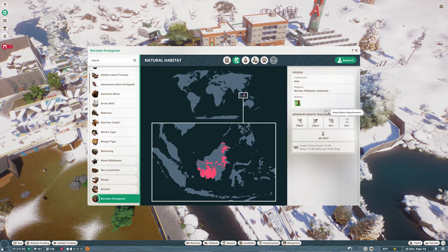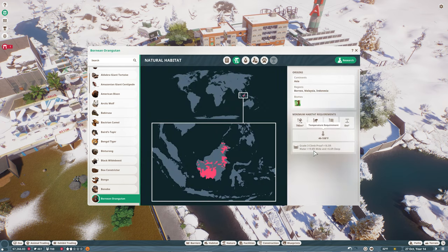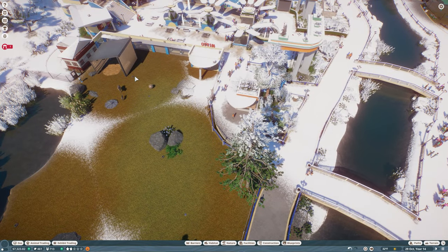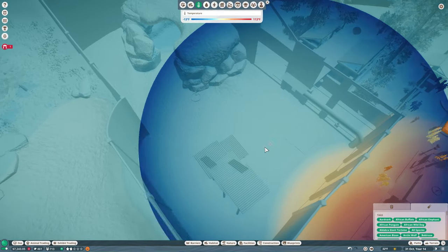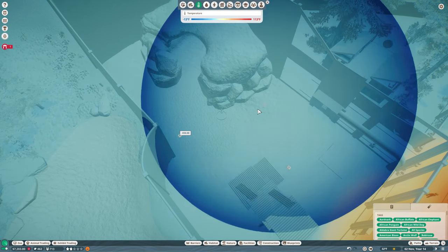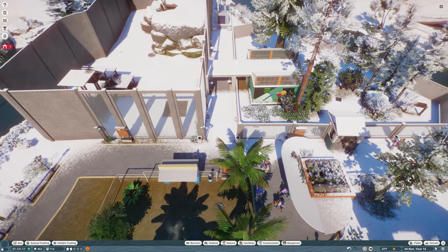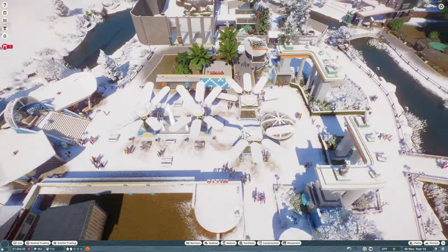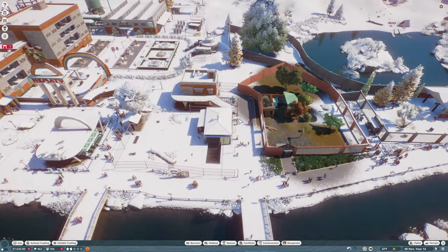What temperature do they want? They want a habitat of 46 to 108. Let's grab one of these cedars and put a couple of those in here - one, two, three. That should get that area in good shape. We've got a donation bin there already, very good. As soon as quarantine is complete - quarantine was over this way, I think. There he is, he's coming in now.